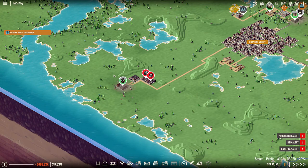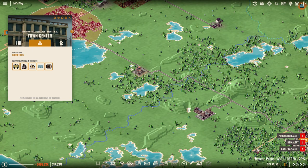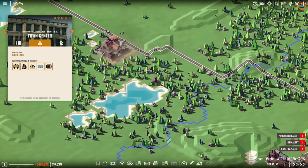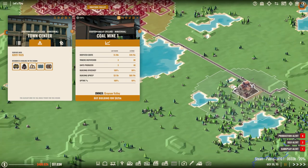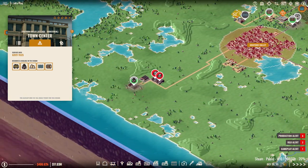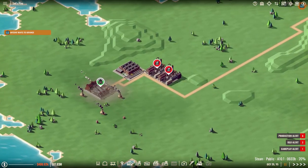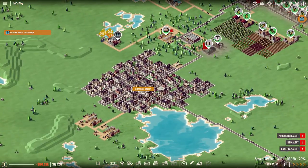Oh, they need coal — that's right, they need coal. I forgot about that. I'm still getting used to this game. I need coal. That would mean that we need to buy this building. It can't reach — I don't think that's worth it actually. This has just been a waste of time.